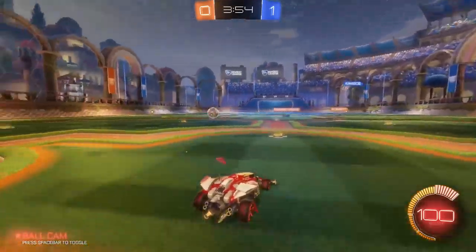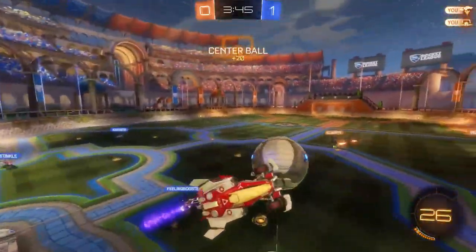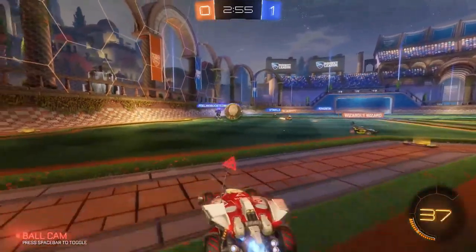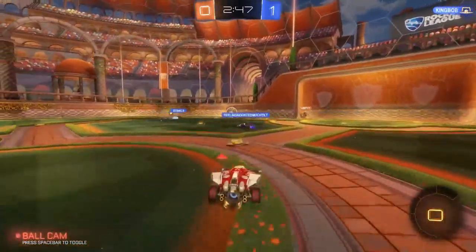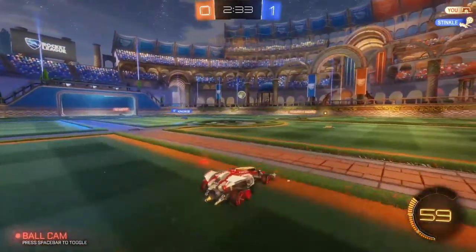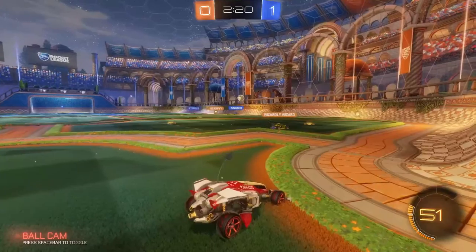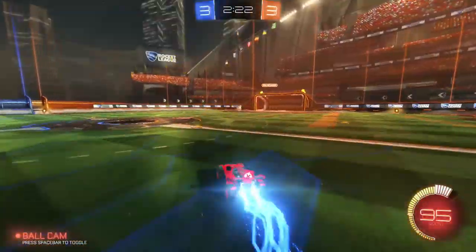Another thing about defense — when your team has the ball and you're pushed up, you still want your goalie playing back, but up near midfield rather than deep in goal. This gives you a chance to be ready for any passes your team makes or any opportunities for the other team to score. The person rotating to the ball must call it — say 'I have the ball,' notify your team. If you're planning a dribble or any move, call that out too. Calling out is the most important thing; it lets your team know what you're doing.